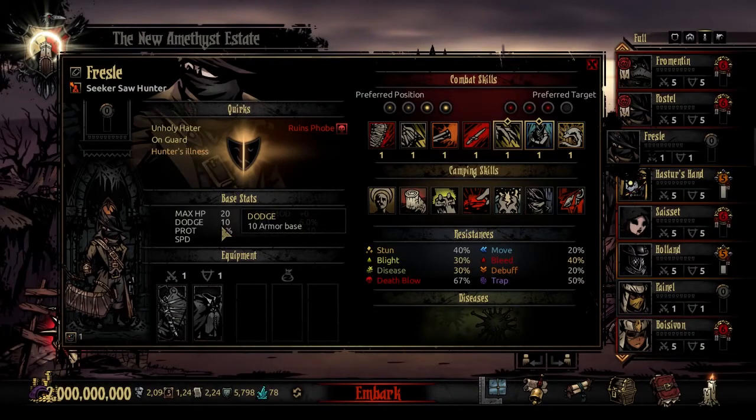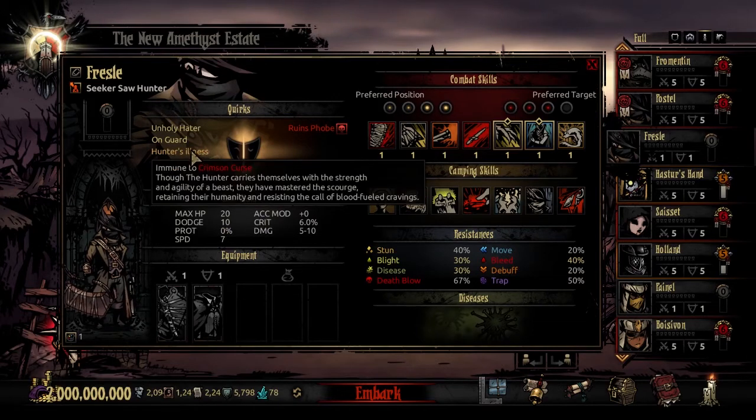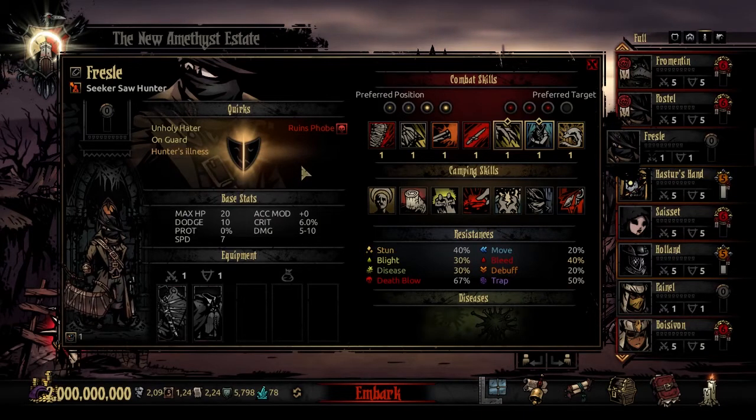He has a unique quirk: Hunter's Illness. In early stages it used to be a disease. It's going to make you immune to the Crimson Curse. The flavor text reads: 'Though the Hunter carries themselves with the strength and agility of a beast, they have mastered the Scourge, retaining their humanity and resisting the call of blood-fueled cravings.' Being immune to the Crimson Curse makes the Saw Hunter vastly more reliable - you won't have to worry about contracting it, their life being threatened in late stages, or unpredictability in combat. As long as you keep him unafflicted, you're going to get a very reliable hero.